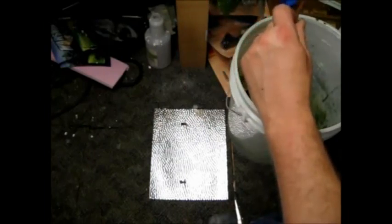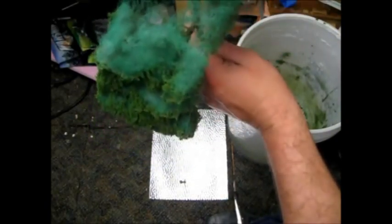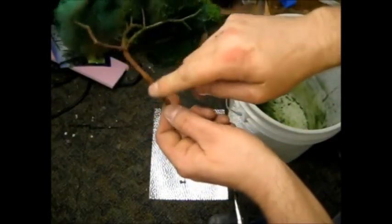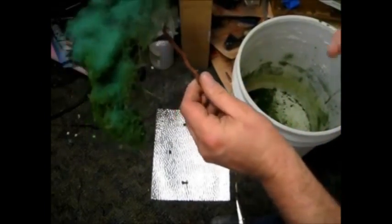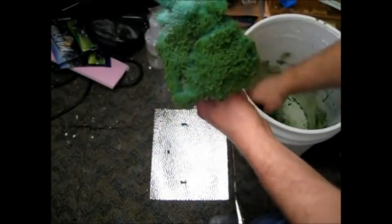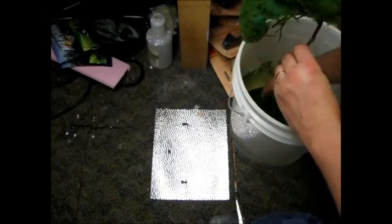I'm going to show you another way to make a tree for basically any season other than winter. You take the pillow stuffing that you can get at Walmart and spread it apart like this. Spray paint it green, and also paint the trunk rust brown — like a primer brown. Then you take the adhesive and go on the top side. You can also use hairspray. Just sprinkle a little over it.